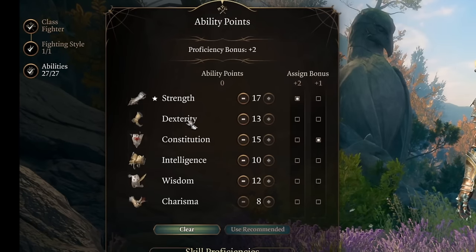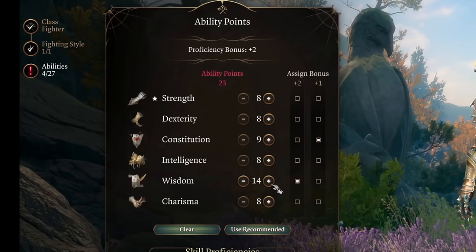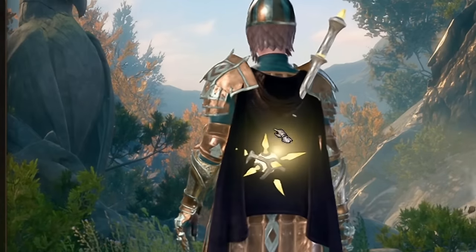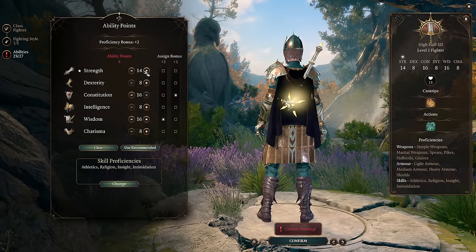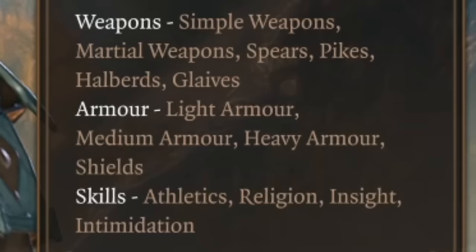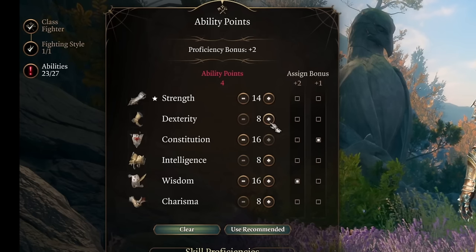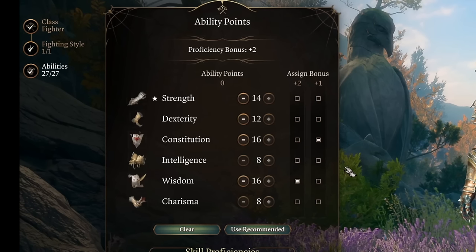For fighting style, pick defense. For ability point distribution, wisdom and constitution are the main important stats. We're getting wisdom to 16 and constitution to 16. Other stats are not too important, but sometimes you want to hit enemies with your mace, so getting something like 12 or even 14 in strength is a nice idea. Dexterity won't affect our armor class when we're using heavy armor, and that's one more reason why we're picking fighter, because fighter gets heavy armor proficiency from level 1. Dexterity does affect our initiative, and we don't want to act last, so getting 12 dexterity is a nice idea.